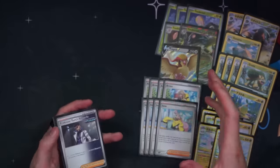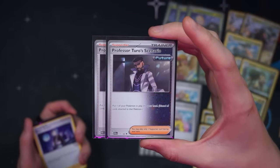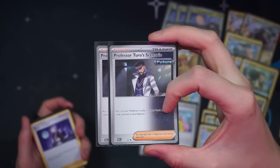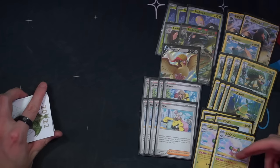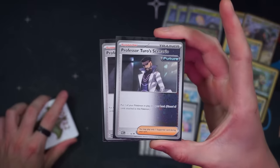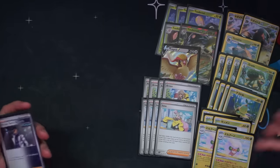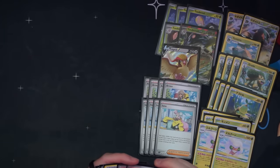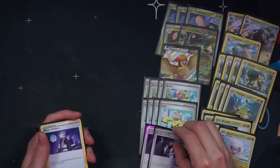Four Iono for draw and disruption, two Turo. We've got the Whimsicott in here that we can use to heal our Torterra, then attach a Grass energy, and then we could Turo the Whimsicott to reset it — which is ideal. The really cool thing is Whimsicott can be searched out with Grottle. So we can Grottle for Whimsicott, heal our Torterra, put another Grass energy on, attack again — and then Turo the Whimsicott and reset it, benching the Cottony back. That way if our opponent disrupts our hand with Roxanne, Judge, or Iono, we can just Grottle for Whimsicott again and repeat.